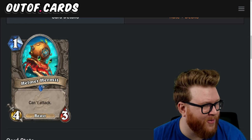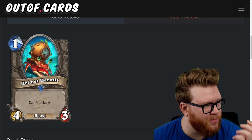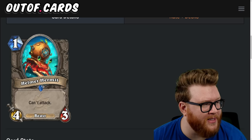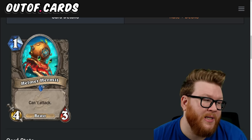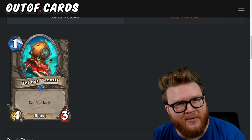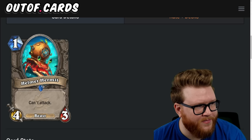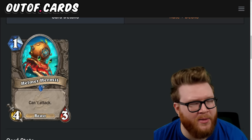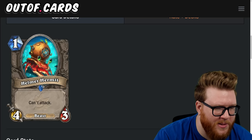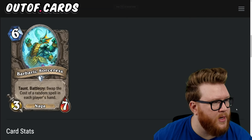Next is Helmet Hermit, a new one-mana minion with three health and can't attack — basically a silence priest setup card at one mana, which is pretty nuts. The health makes me nervous, but Priest has ways to boost health reliably. They could silence this quickly and use it to remove something with that four attack via the new spell — pretty interesting at one mana. I still have doubts, but silence priest has often lacked reactivity and that new spell helps. I'm going to give Helmet Hermit three stars — silence priest might actually be a lower-tier fringe meta deck with some viability.